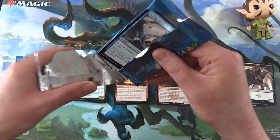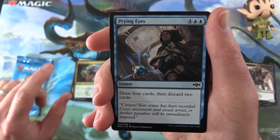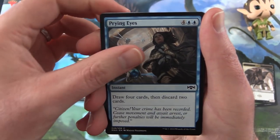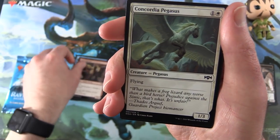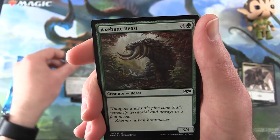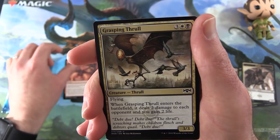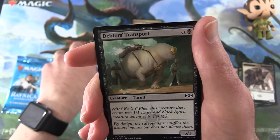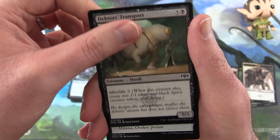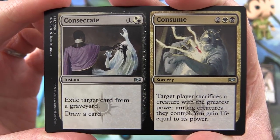Pack number three. We've got some cool artwork but nothing crazy value-wise yet — I'd like to round up the box with a Mythic or two, or a foil Mythic. Next up we have Prying Eyes, Spear Spewer, Goblin Warrior, Concordia Pegasus, Axebane Beast, Dead Rebels, Burn Bright, Grasping Thrull, Skitter Eel — another one of these fish crabs — Debtors Transport, a Thrull, Orzhov Locket, and a split card: Consecrate and Consume.